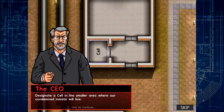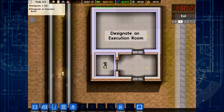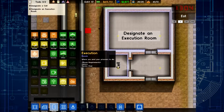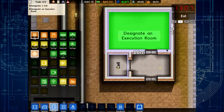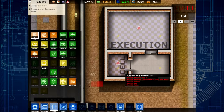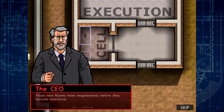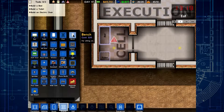I don't have a clue what these words are. You want that one to be the cell? Ain't no problem. And that has got to be the execution room. Oh my. Oh, lordy lord. We're going to kill somebody today. It's getting intense now. Let me put it in. We all know rooms need stuff to be complete.